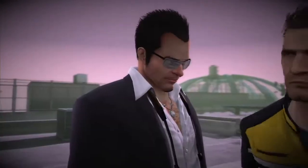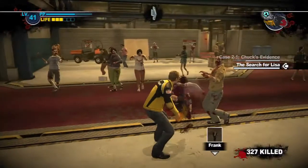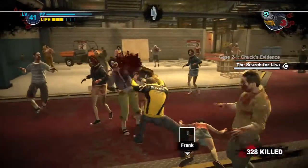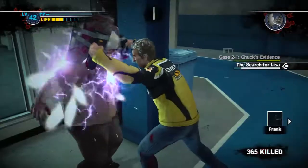I need proof, dammit. I've got to clear my name. Immediately following the events of Dead Rising 2, Case West partners Frank with Chuck Green as they infiltrate the Phenotrans facility, an industrial warehouse full of secrets surrounding the outbreak.